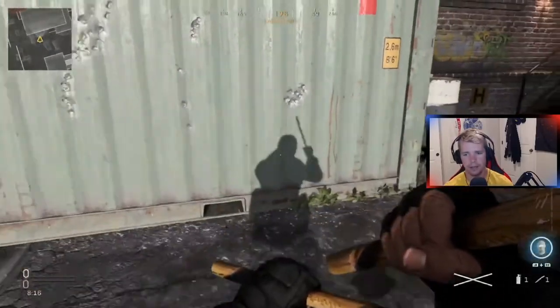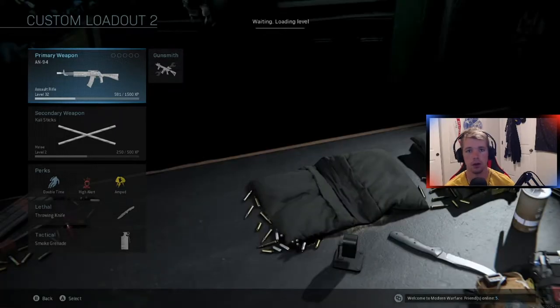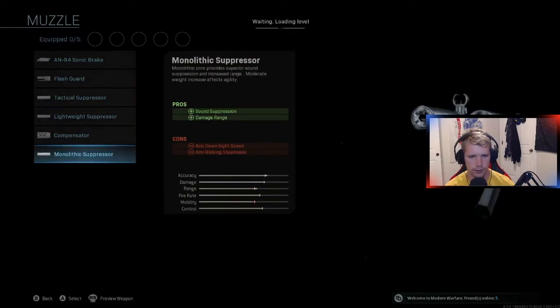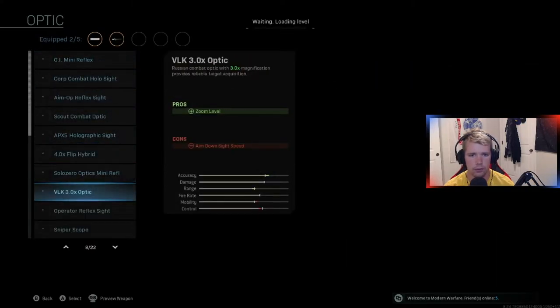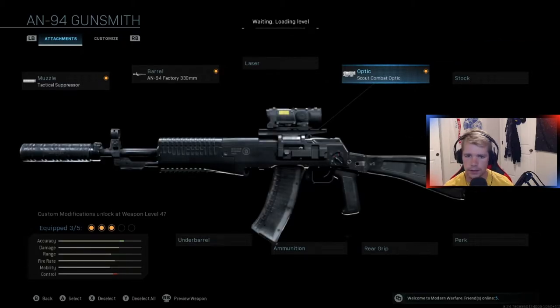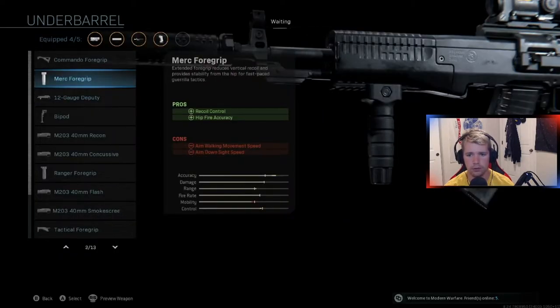I barely had to do anything — I just touched the thumbstick to keep it from going up and to the right. So here's the class setup that makes it pretty much virtually no recoil. I don't have the monolithic suppressor unlocked yet so I've been using the tactical suppressor. The barrel I believe is the 330 millimeter. For the optic I was using the scout optic because it zooms in pretty quickly and it's really accurate. I wasn't using a stock, but I was definitely using the granulated grip tape — that helps you zoom in quicker. And on the bottom you use the merc foregrip to hold down that recoil.